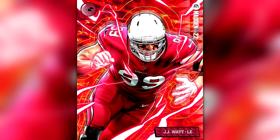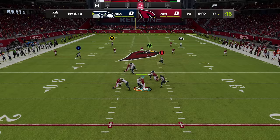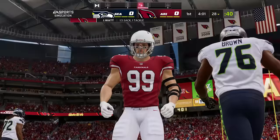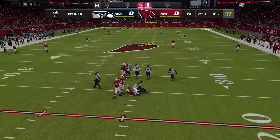JJ Watt also has Relentless, so remember when he gets in the zone he has as many pass rush move attempts as he wants — he just needs a sack or a tackle for loss. The veteran is still one of the best in the game. He's in the zone, he's relentless, he's fighting, and he gets to the QB and puts him down.